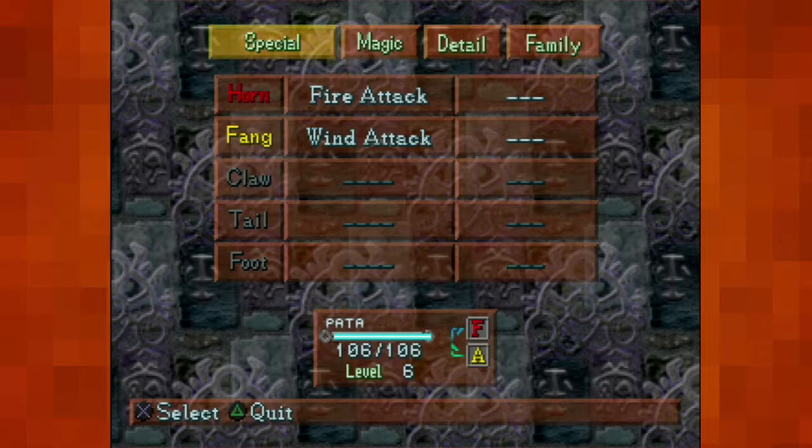I'm realizing that each of the five different forms of attack actually have a thing to it — horn attack has fire, fang has wind, so on and so forth. It's a pretty neat system. I actually really dig it.